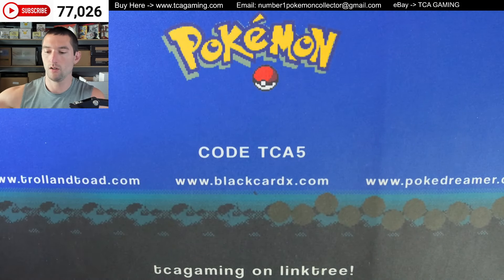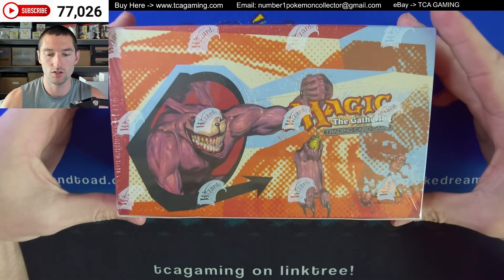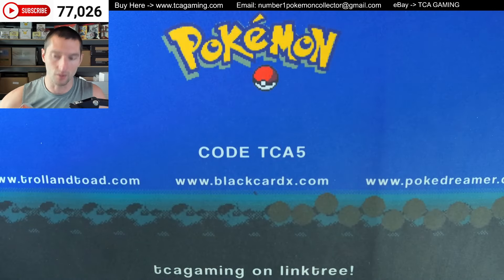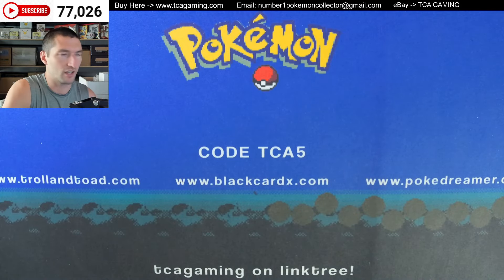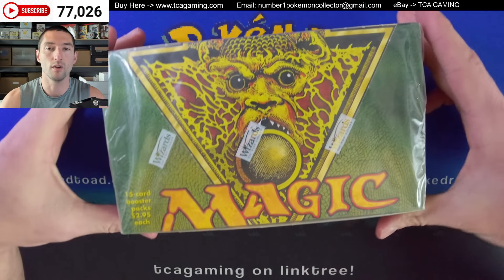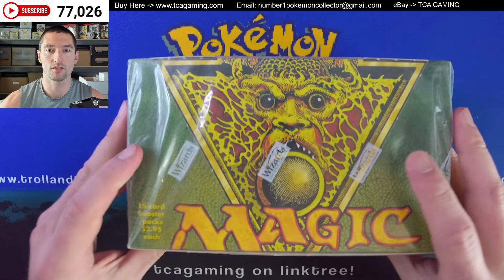For the two Magic the Gathering boxes I want to talk to you guys about: we have Unhinged, which is kind of like a parody type set — you had Unhinged, Unglued, and I think there was one that was more recent too. Then this is a pretty old box — we have Visions, with the square Wizards of the Coast logos.